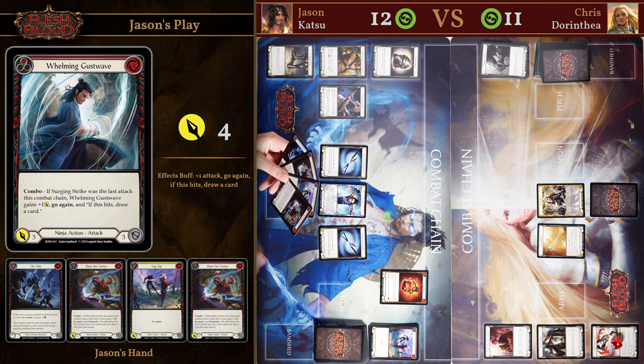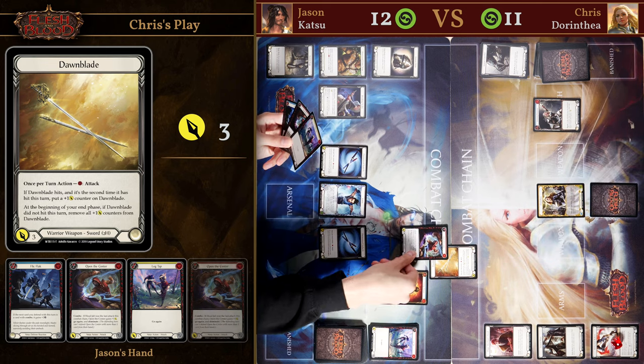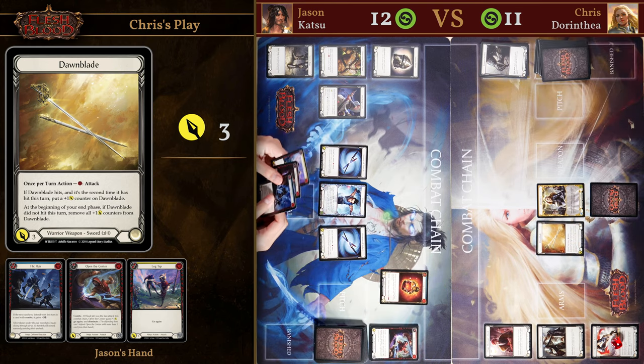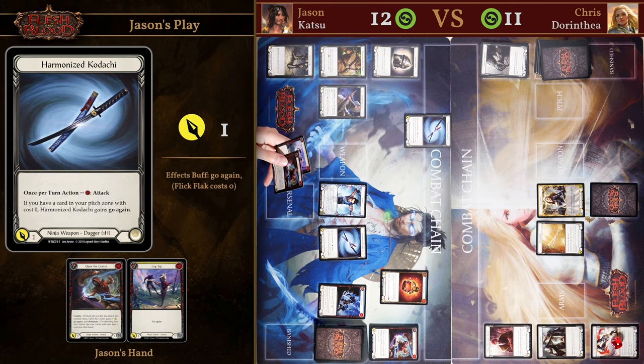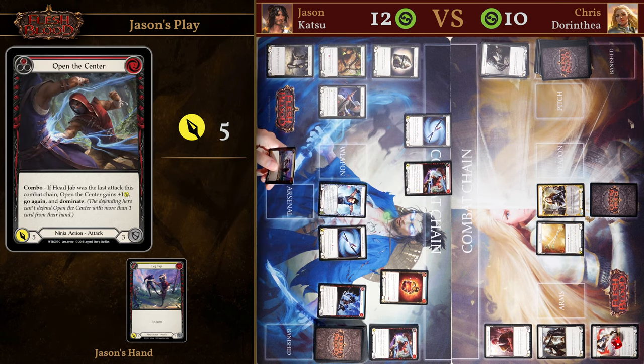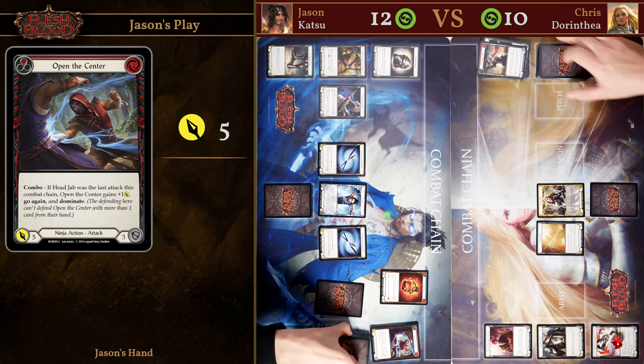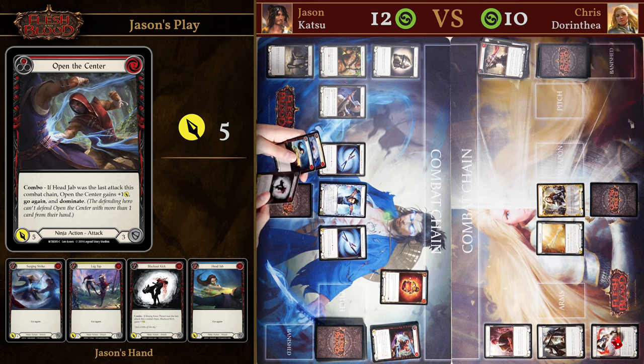The fewer cards we leave Chris with in his hand, the worse his Dawnblade attack is going to be. Chris can only attack for free and unlike previous turns I do not have to overblock this attack — he only has one card in his arsenal and no other cards in hand, so we know that attack's not going to be very big. We're simply going to attack with dagger then attack with Open the Center, threatening a little bit of damage or making Chris block with some cards out of his hand. I'm holding a Leg Tap which I'm going to place in the arsenal. Chris chooses to defend with Steel Blade Shunt, taking two cards out of his hand, so although we didn't deal damage we are preventing a lot of damage coming at us.